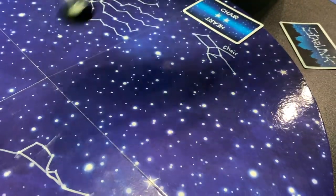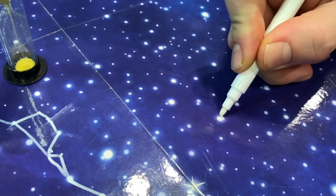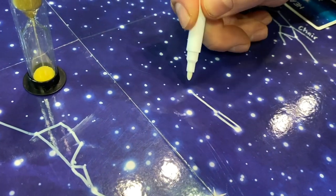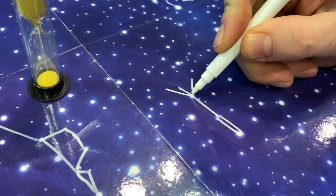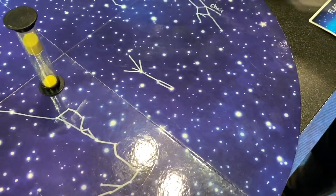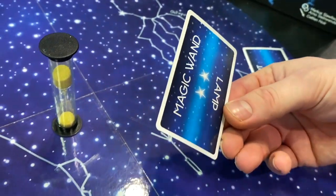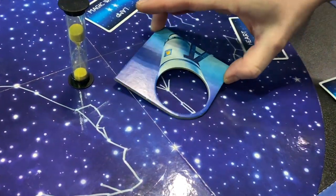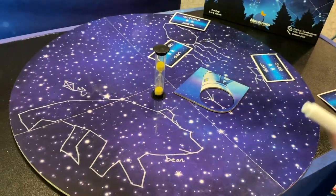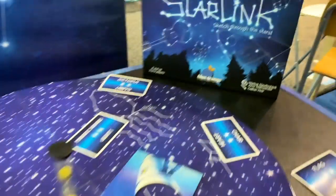Start the timer and start drawing — the only thing you can do is connect straight lines between the stars. Hopefully other players can guess what it is; if they do, you both score points and get a bonus point if the drawing fits within the telescope. Once everyone has gone twice as the star-linker, the game is over and most points wins.